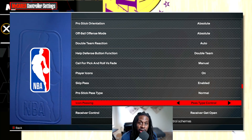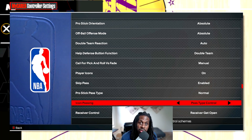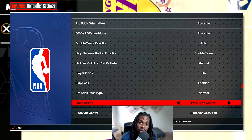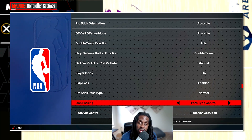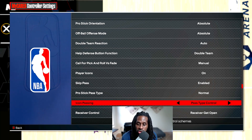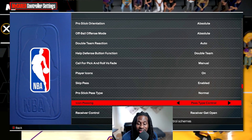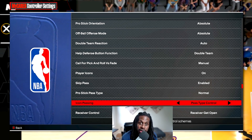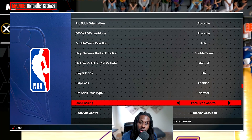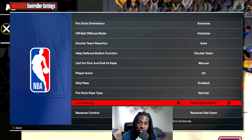For outlet passes - last year in 2K23 you'd hold L1+R1 or LB+RB and press A or X to automatically throw to the closest person near the court. This year they changed that. But what you can do now with pass type control is simply hold A on Xbox or X on PlayStation after getting a rebound, and he'll automatically throw it to the first person up the court.